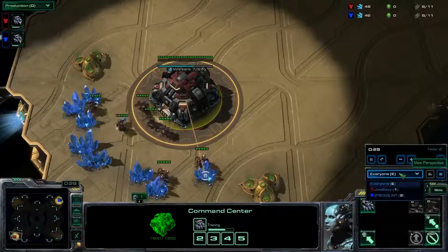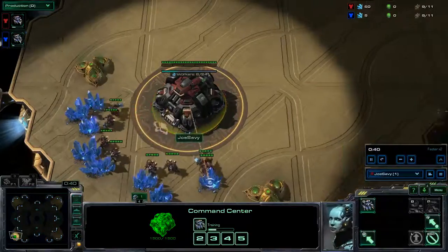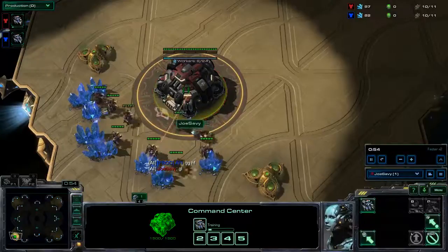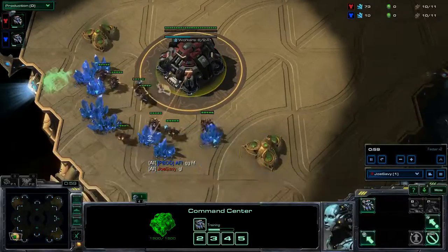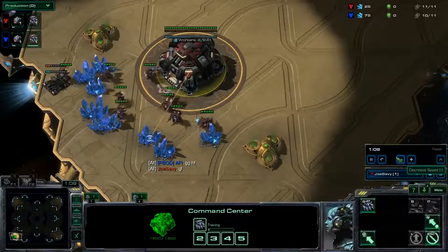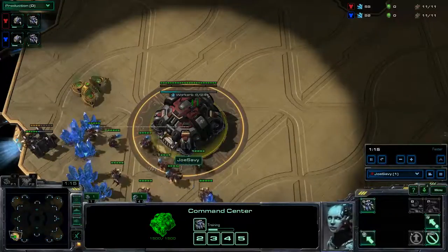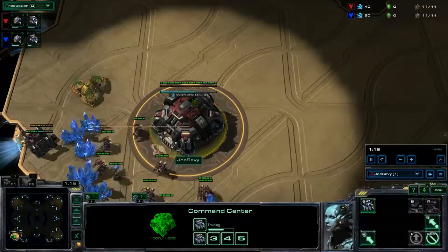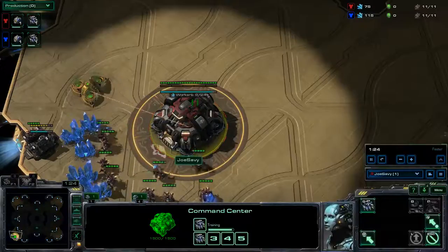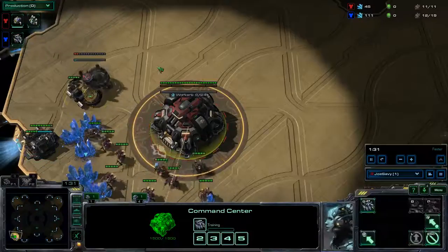So this is a 1-1-1 build order. In TvT in particular, I've been getting cheesed or attacked really early, and if I open with a standard marine opening or go for a super fast expand, I die more often than not. So I've really transitioned into opening 1-1-1 every game. We start with a 10 depot, a 12 refinery, and follow that up with a 13 barracks.